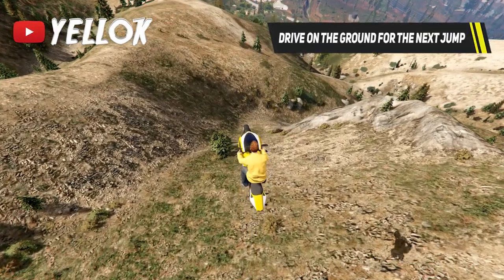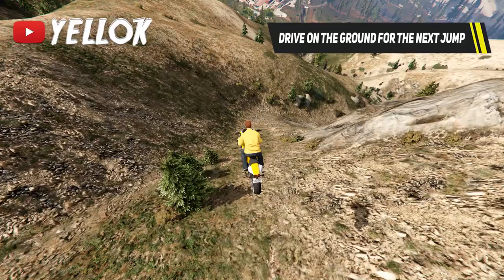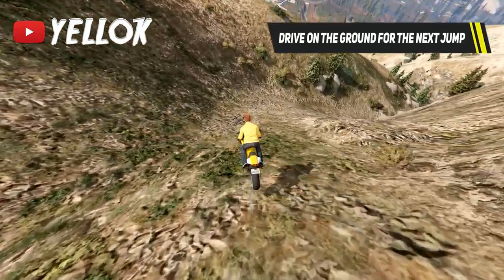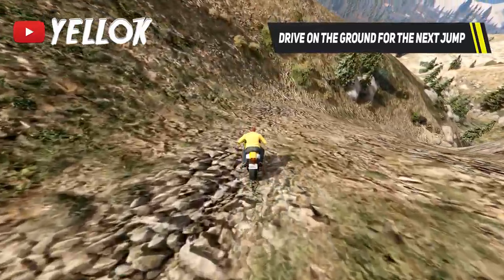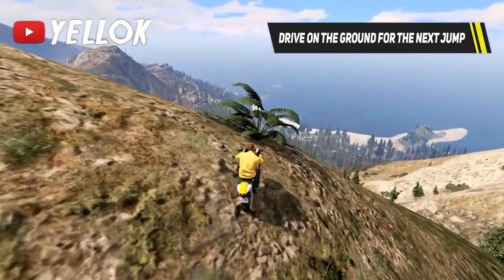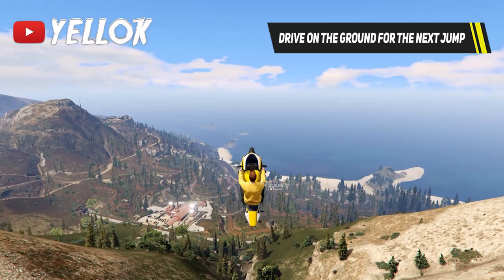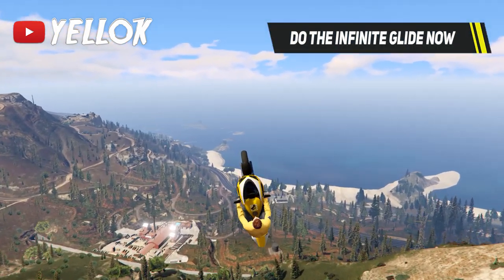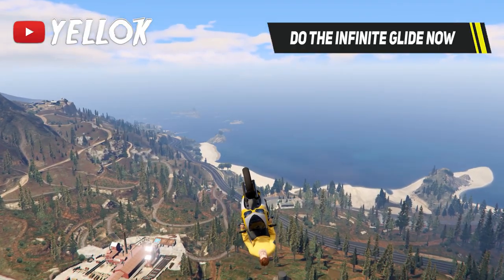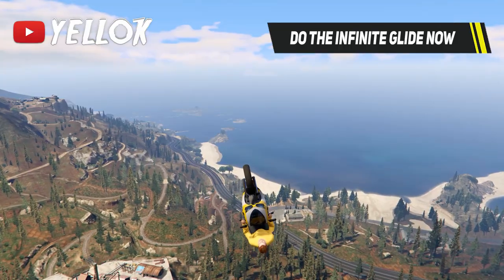Now we are at the second part of the method. For the second jump you need to have as much speed as possible and land perfectly on the ground right here. Then you drive a bit on the ground and almost instantly get the second jump. This is the jump that lets you glide infinitely if you did everything right. As long as you have kept as much speed as possible, you should now be able to fly as long and as far as you want to, like I promised at the start of the video.